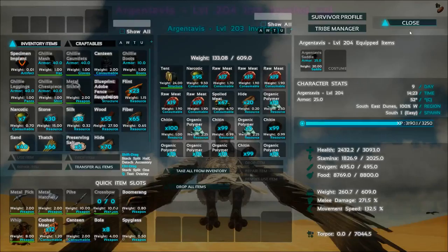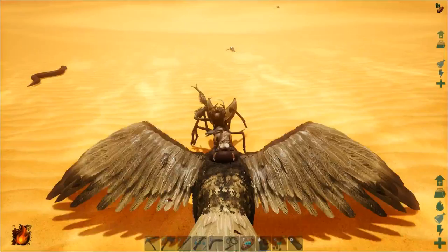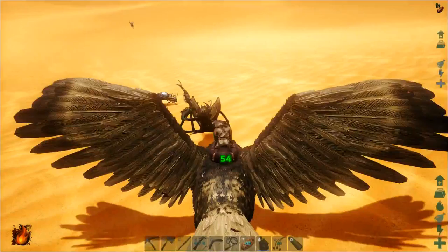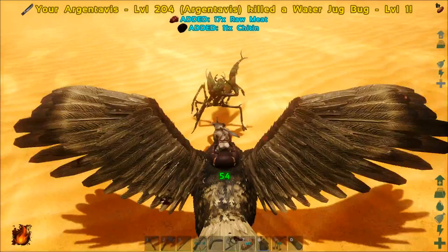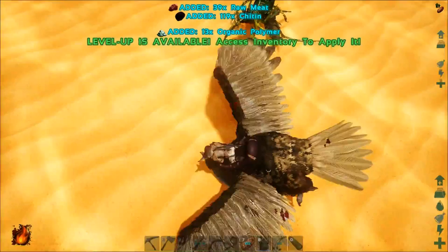I've been pumping movement speed on this argentavis because I want to use it as a drake-egg stealer — fly in and ninja an egg. If you get a good argy, pump its health, movement speed, and weight and you can use it as a dragon egg stealer. Also, I just killed a jug bug with a metal sickle — poor jug bug.